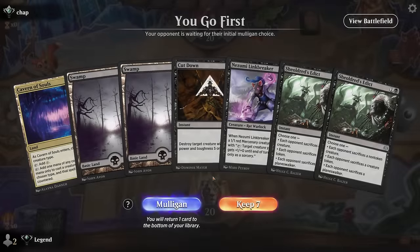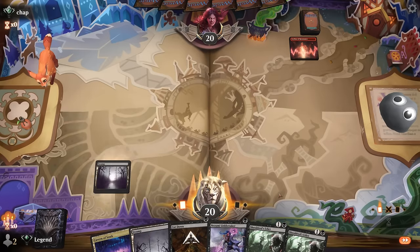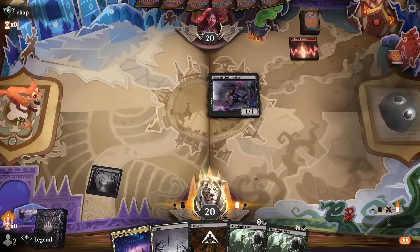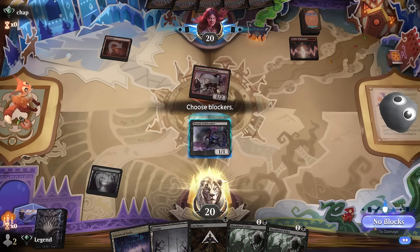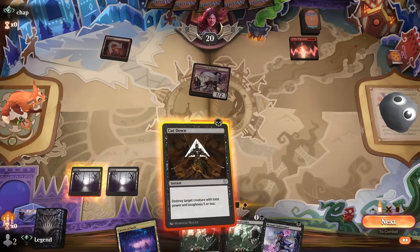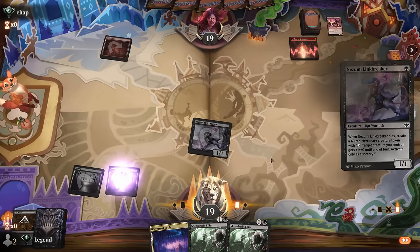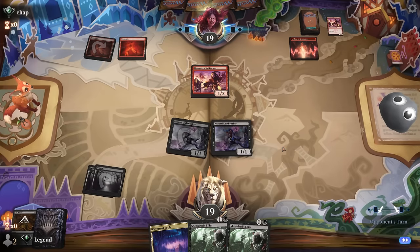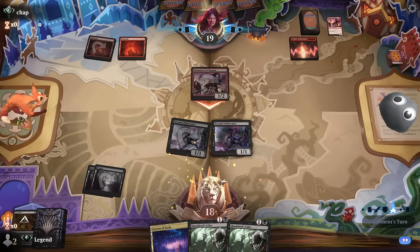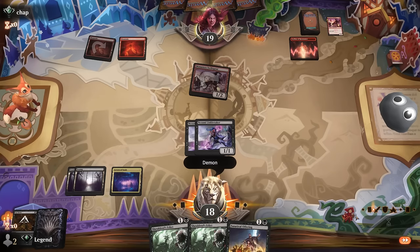We're on the play. Our hand is missing quite a few pieces but we have good removal early, so hopefully we'll find Treasure Map or some card draw. Our opponent is on the red aggro deck with Leyline. I'm fine playing Linkbreaker here — we've got our first few creatures covered. I'll use Cut Down right now since it can be awkward if our opponent casts a pump spell in response.